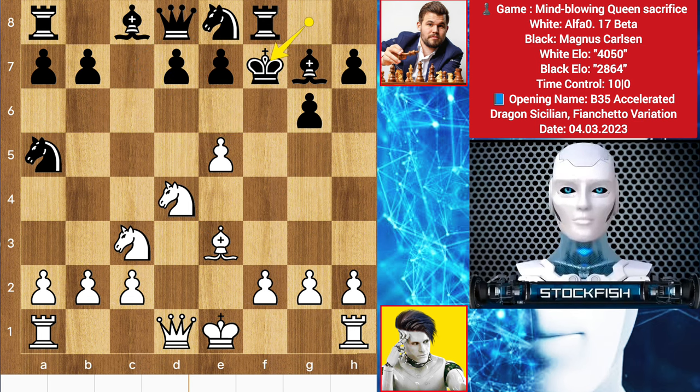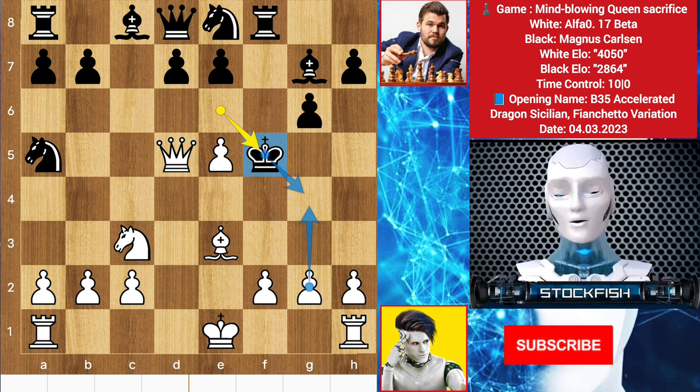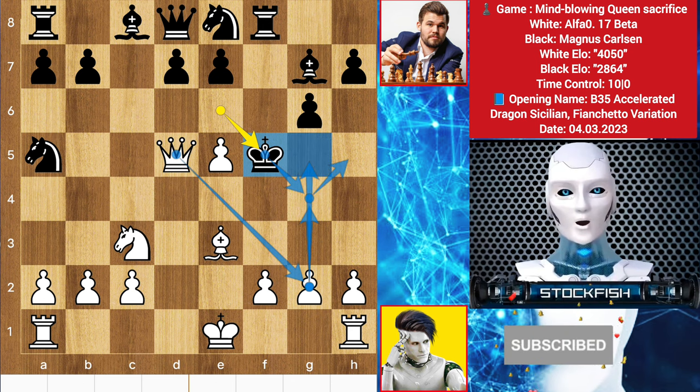In this position, if you play king takes f7, then knight e6 anyway, threatening the queen. So after king takes, queen d5 check, king here, and there is mate in a few moves: g4, takes, queen check, here, and checkmate.